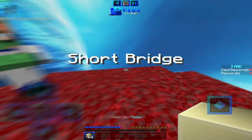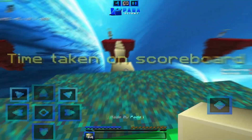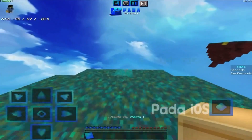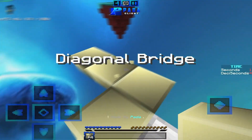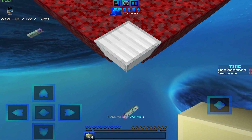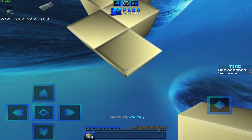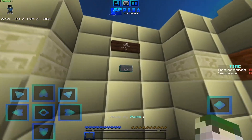You can go back and go to the short bridge. This one is way shorter — you can do some normal sprint bridge or some tele bridge, do whatever you want. And then there's Diagonal bridge. As it says, it's diagonal, and you can do like diagonal sprint bridge.